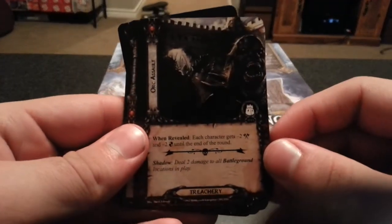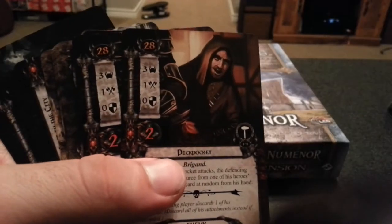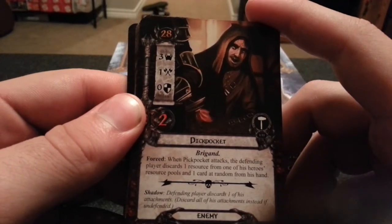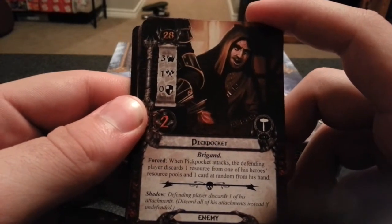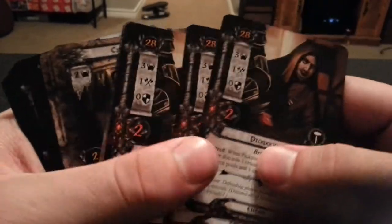Next we have Rune Revealed — each character gets minus 2 attack and minus 2 defense until the end of the round. That's Orc Assault. We have Pickpocket — forced: when Pickpocket attacks, if any player discards one resource from one of his heroes' resource pools and one card at random from his hand. That sucks.